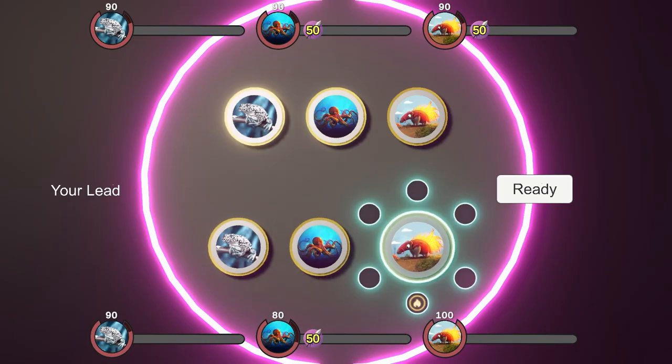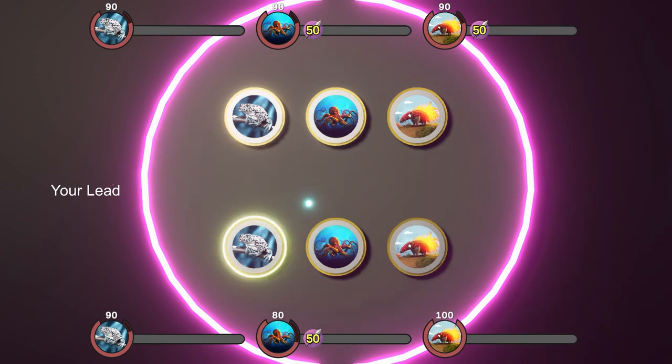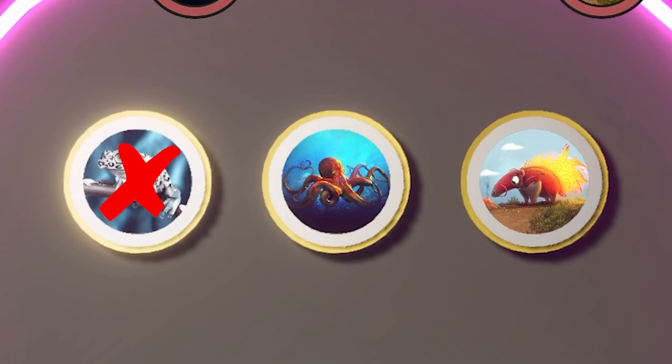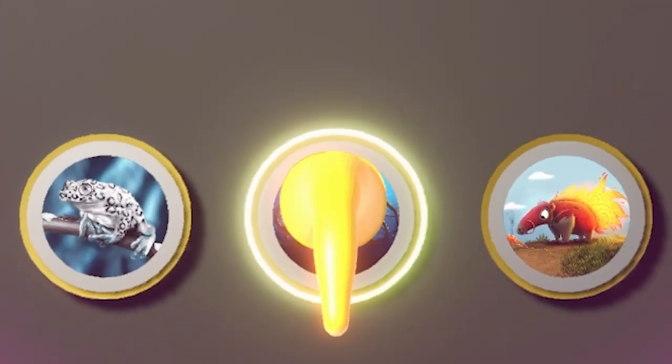Once each player has finished their selections, they hit ready and then it goes into a battle phase where you can actually see the actions you've chosen being performed. There's a lot of nuanced stuff to it, but the basic idea is once the opponent's coins all get down to 0 health, you win the game. And that's about all there is to the game,